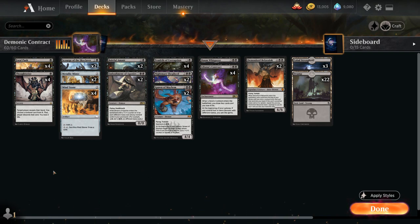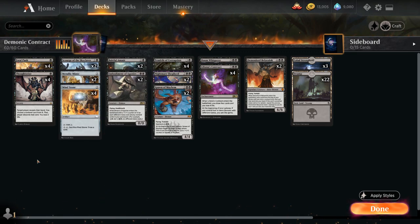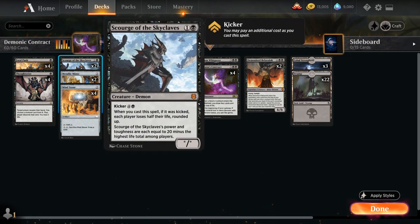Let's take a look at the rest of the deck. At 1 mana we've got some interaction with Fatal Push and Thoughtseize, in an attempt to make the deck playable. At 2 mana, Mind Stone makes any deck better, and then we've got Metallic Mimic naming Demon and giving future demons a +1/+1 counter, and Scourge of the Skyclaves, which is probably not going to get cast on turn 2 very often because the opponent needs to be at less than 20 for the Scourge to survive.